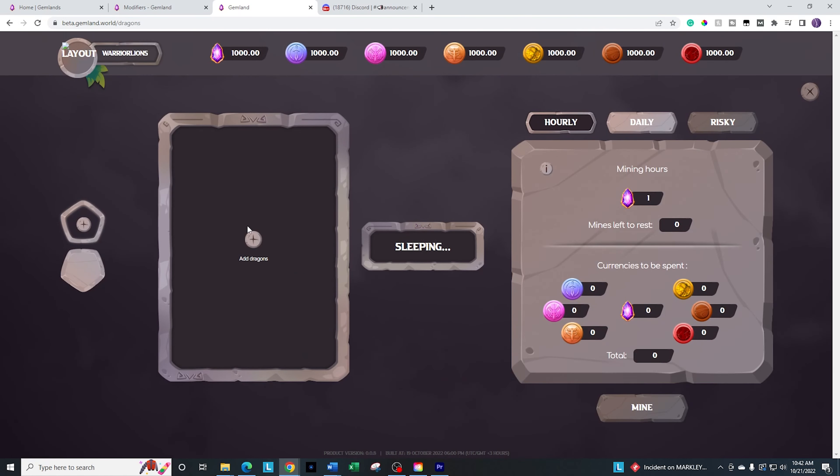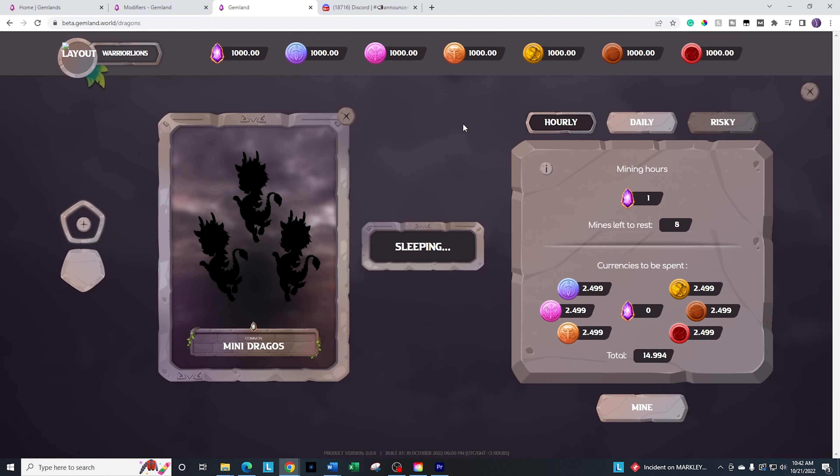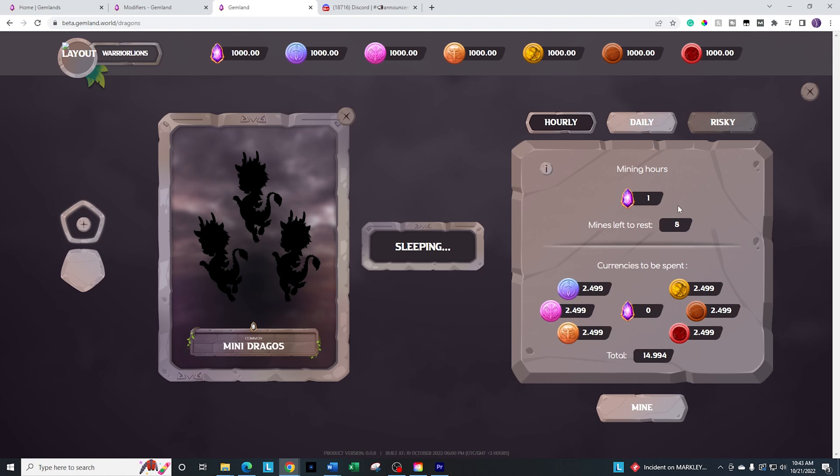Let's go ahead and check out the dragons. I should have a mini dragon in here — let's confirm that, and there we go. Mining hourly — the risky mode is not available yet; they mentioned it'll be a December timeframe release. So you can go either hourly or daily and it shows the different rewards for each. It looks like it's going to cost about 15 of the game currency, and it looks like you need all six tokens in order to run the dragons.